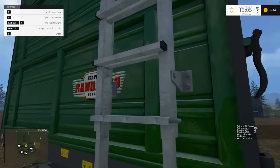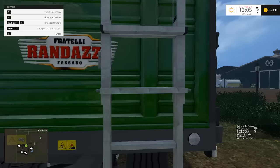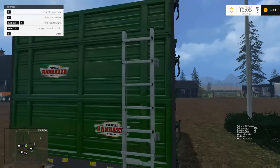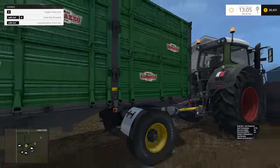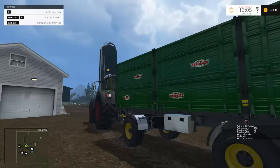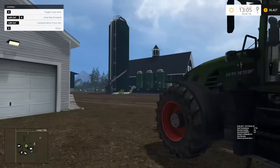One thing I noticed — you can actually lower the step ladder here. I don't know if that lets you walk up it, but it's a neat little feature. I think there's something at the back you can do too. This is the Randazzo trailer by AGO Modding — kind of a neat little function there.